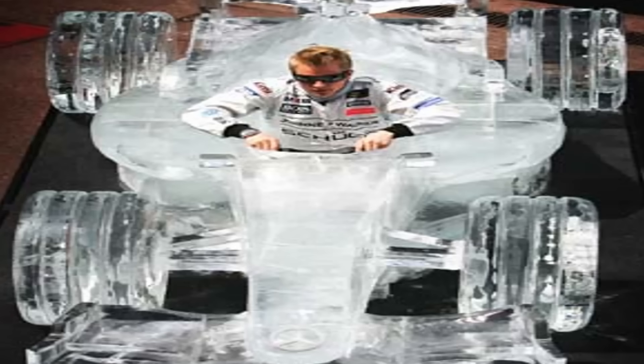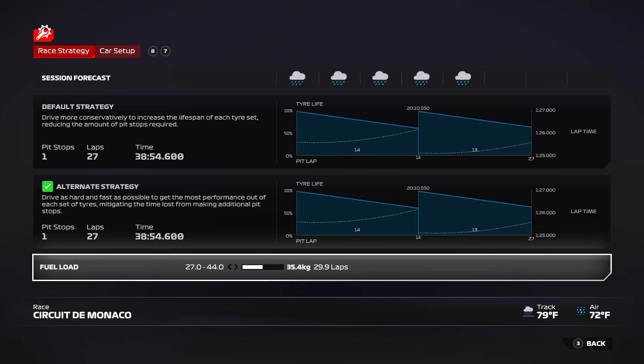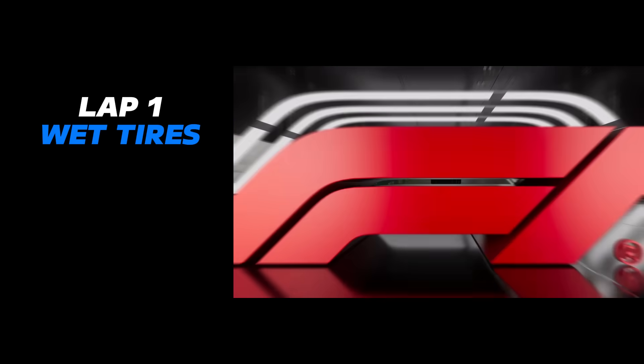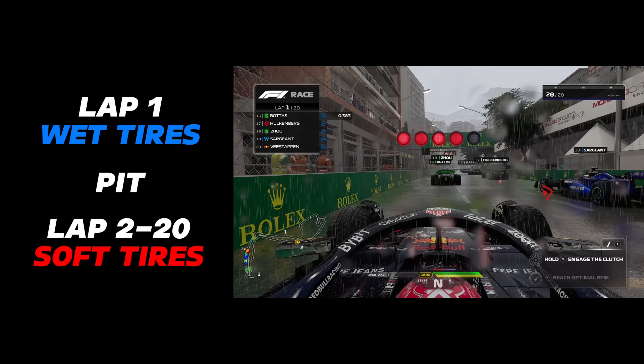This is going to be like driving on ice. So for a wet race, the game makes you start on the wet compound tires — we cannot start on any of the dries. What we're going to do is start with one lap on the wets, pit immediately after the first lap, and then switch to the softs, which we'll have for the rest of the race.